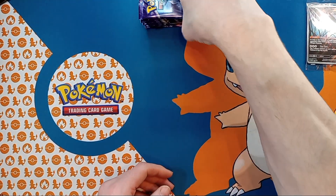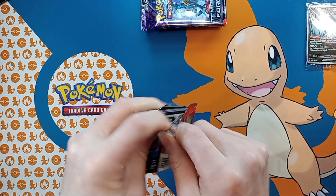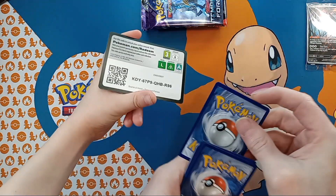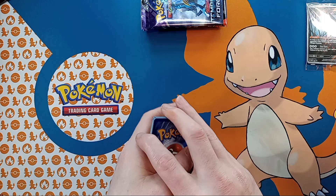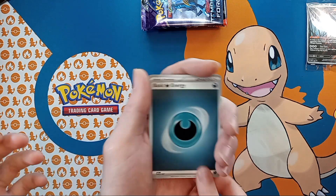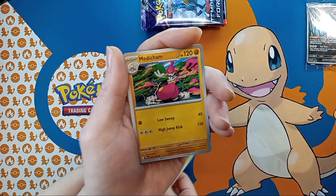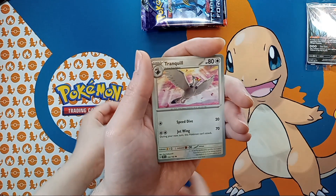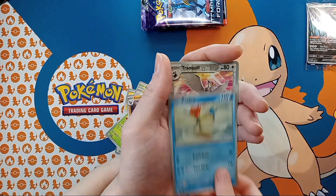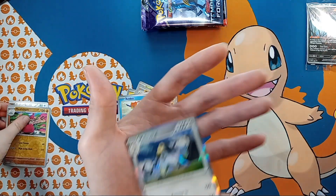We're just going to jump right into it and see what we get. We got an Energy of course. Ooh, Yamper! And Grubbin. Meditite, Tranquill, Roserade, Excadrill, Caldeo, Reverse Tranquill, Reverse Meditite, and then the Hollow Melmetal. Nothing in the first pack.